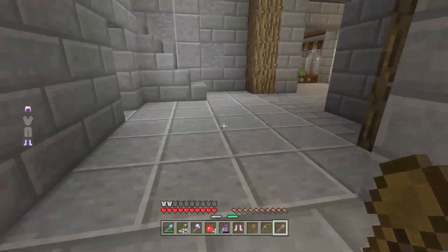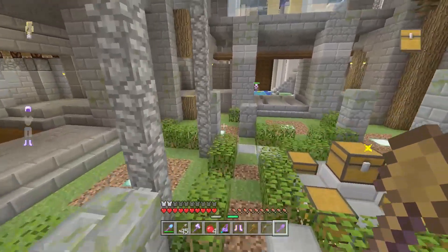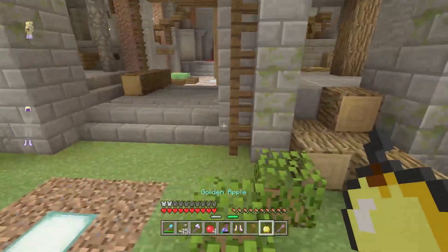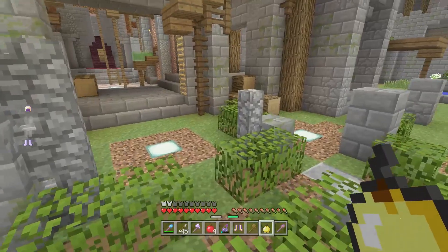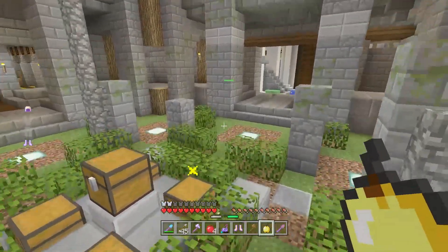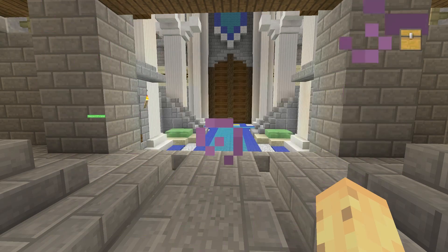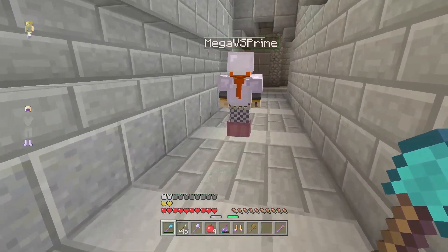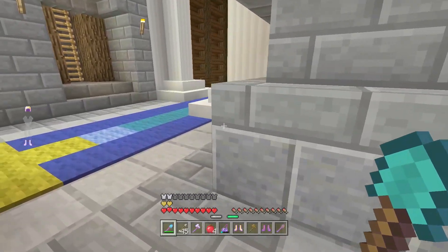I completely forgot one item — the golden apple. Golden apples are the sixth new item added, and these are important. You eat it, it gives you two hunger bars, but more importantly it gives you about five seconds of Regeneration 2 and some absorption. The golden apple is probably the most important single item because it changes everything — in a stone sword vs. stone sword fight, the guy with the golden apple wins. It's great that there's a new best food item.